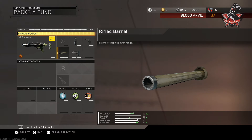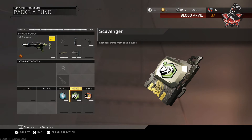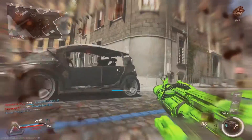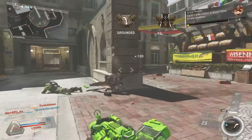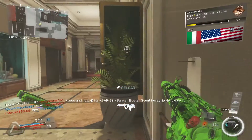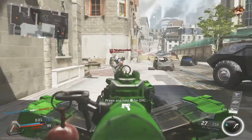Moving down to perks, we're going to be running Ghost to help prevent us from showing up on a minimap when UAVs are called. Scavenger so that we can pick up ammo as we run along — you don't want to be going on streaks and then running out of ammo. And finally, we're going to be putting on Dead Silence to help silence our footsteps and jetpacks as we run around the field so that no one can hear us moving. I'm the silence king — I hate showing up on a minimap or alerting the enemy of my position. My thought is: if you want me, come find me.